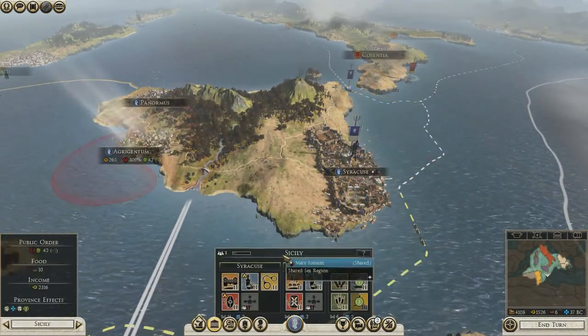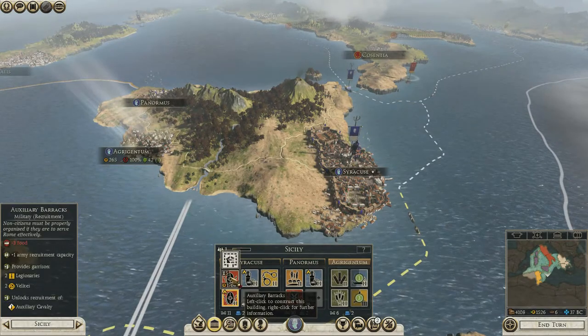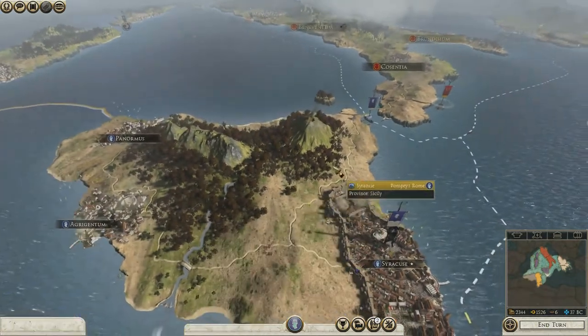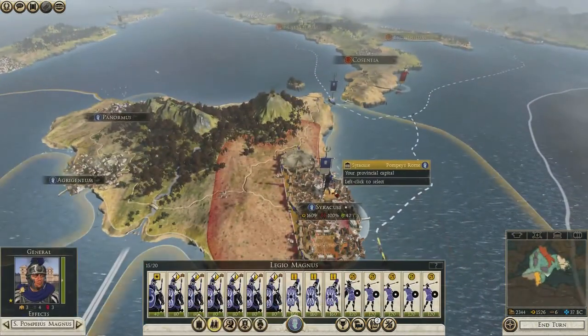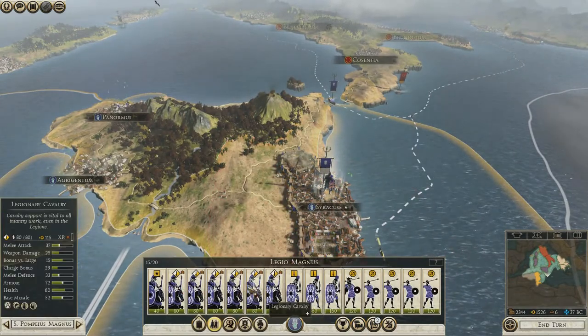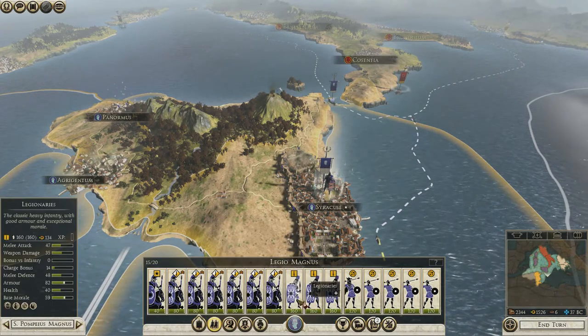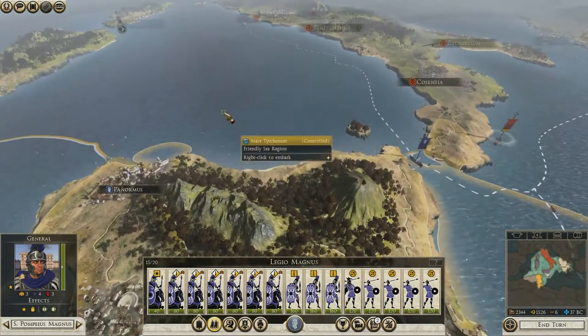I think it's worth upgrading to a camp for three food. What if we went totally cavalry centric? I know that turned out piss poor last time in my Sparta campaign, but maybe the Roman cavalry is a lot better. That would totally change it, because Rome focused on heavy infantry.